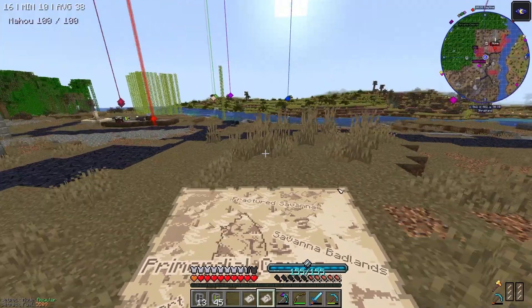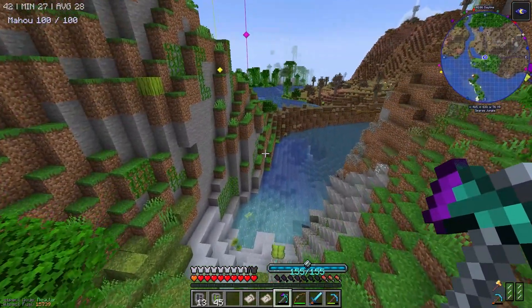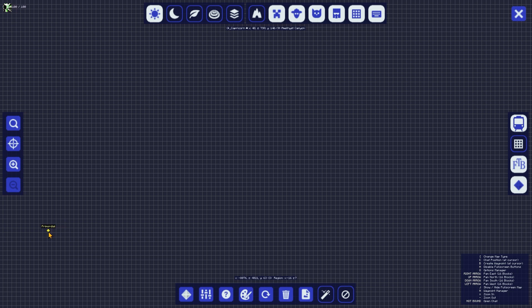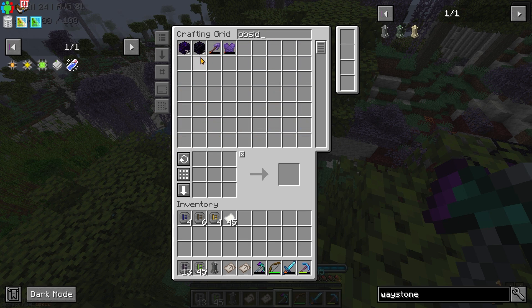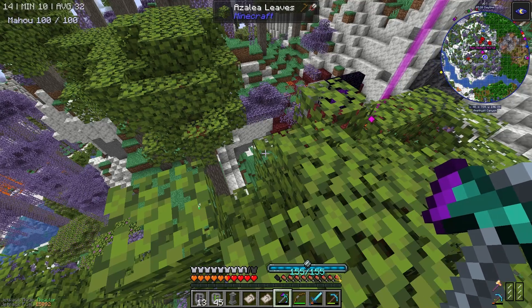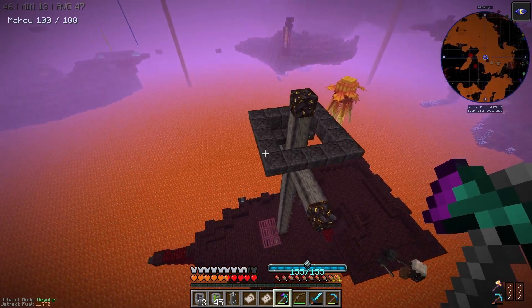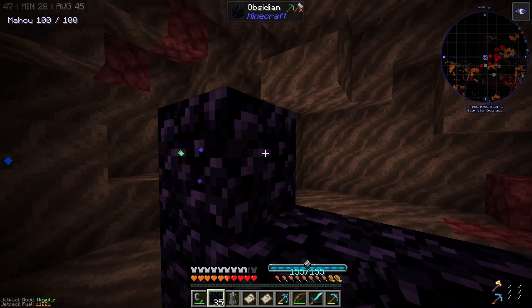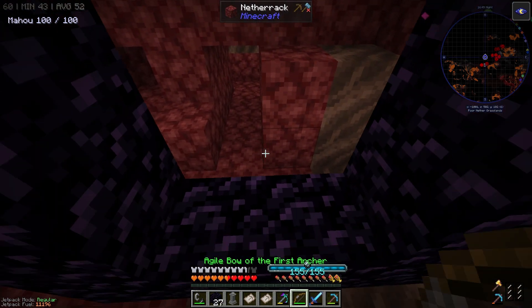We actually need to go to the Nether — there's no way in hell the world file size is gonna be manageable if I travel 9000 blocks overworld. We actually have to go to negative 1000, positive 500 in the Nether, make a portal there, and then we are golden. The problem is I don't have obsidian. Perfect — we better mark this on the map. This could actually get us all the Netherite we need.